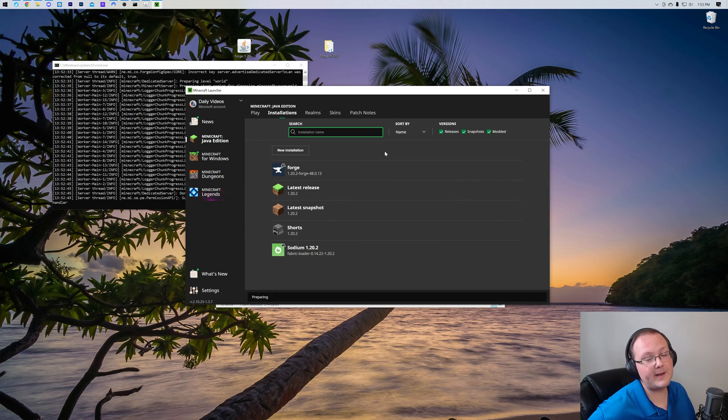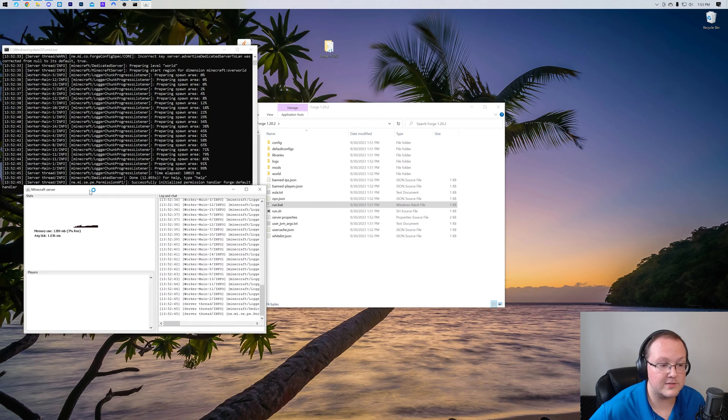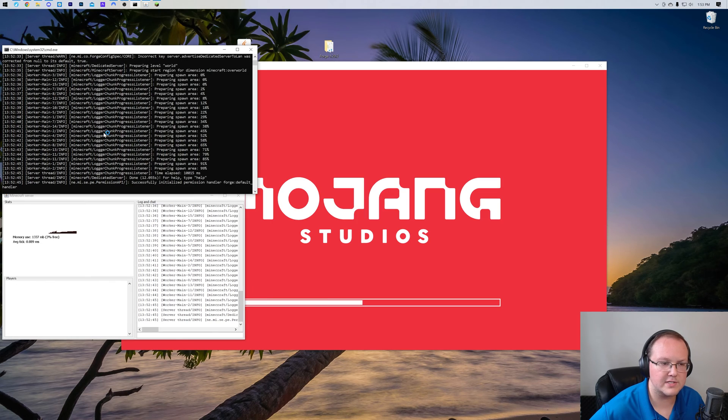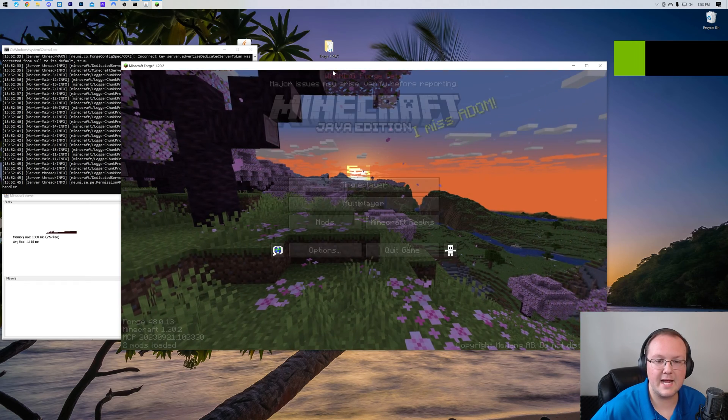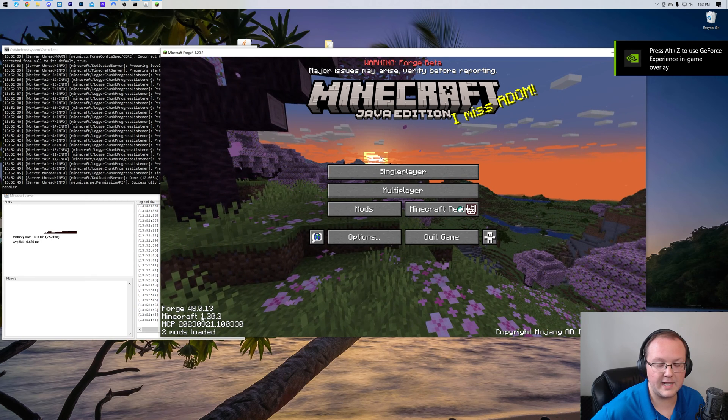Once we do that, we'll have to click play again confirming we're playing modded Minecraft, and then I'll show you how to join your newly created Minecraft server, which is now started. You're looking for 'done' in the server console — both consoles are just mirrored of each other. Minecraft is open and we are open with Forge. You can see Forge in the bottom left.